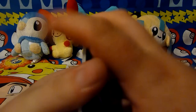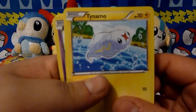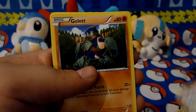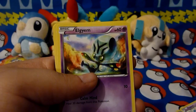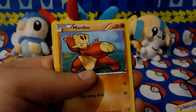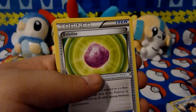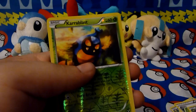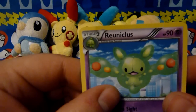Card trick — always do the card trick. So we have Tynamo, Elgyem — I think that's right — Golett, Elgyem again. Oh, different cards. Mienfoo, Palpitoad, Eviolite Trainer, Swadloon, Accelgor Reverse, and a Reuniclus.